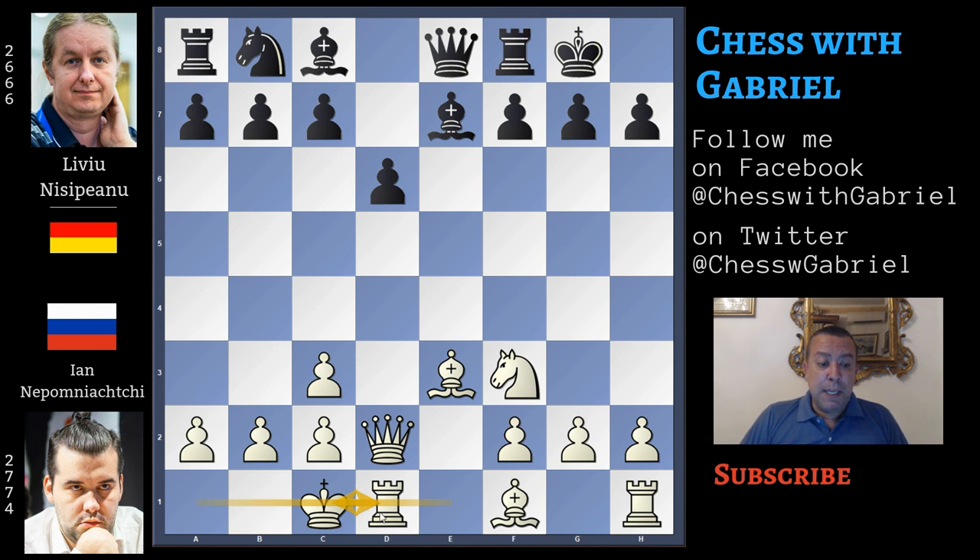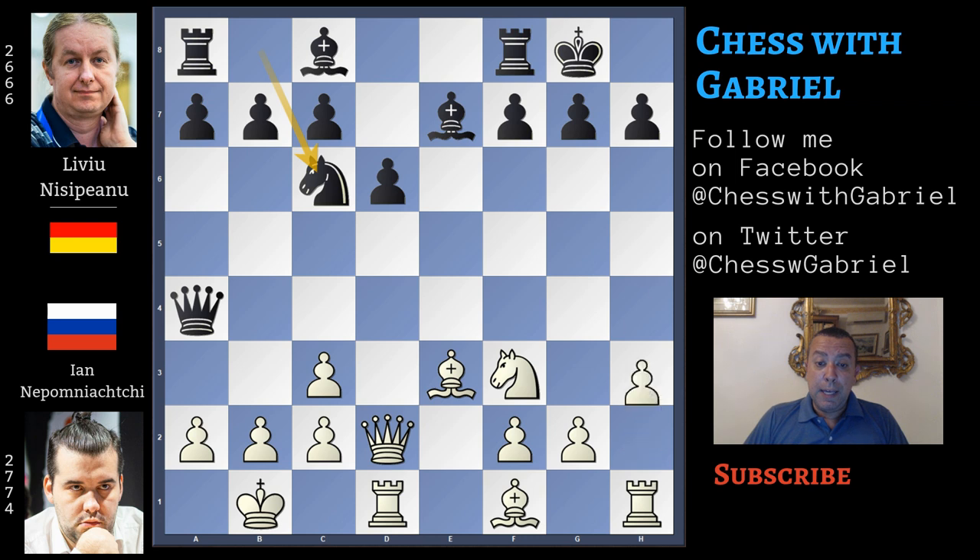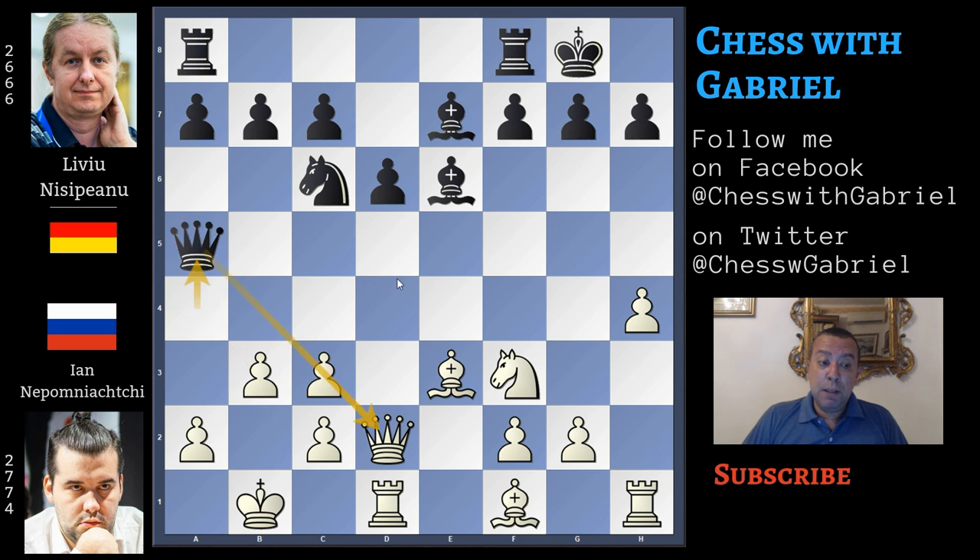If white plays long castle — not what Nepomniachtchi played in the game — this queen from e8 can move to a4 with tempo attacking a2. Here comes king to b1 and knight to c6, h4 to start the kingside attack. But after bishop to e6, another piece attacking a2, here comes b3. Queen back to a5, pinning and attacking c3. Black's idea is to stop white's attack on the kingside, giving problems to white on the queenside and in the center of the board as soon as possible.